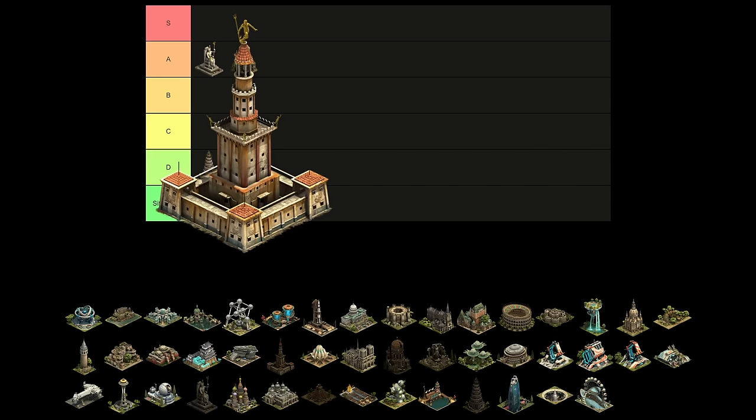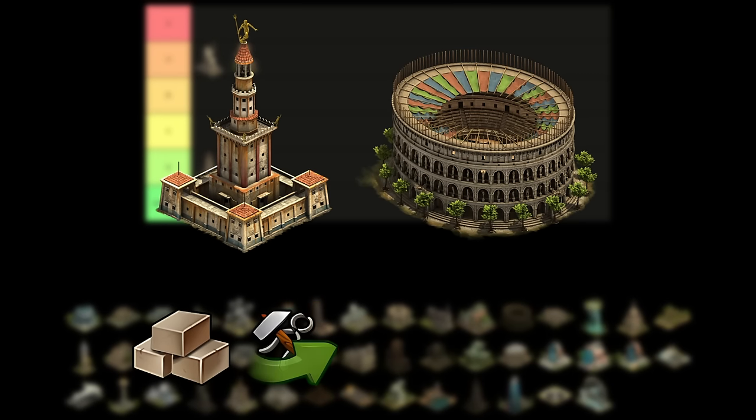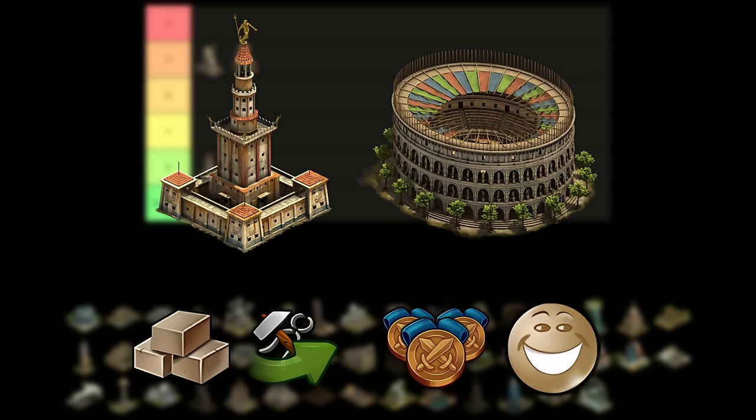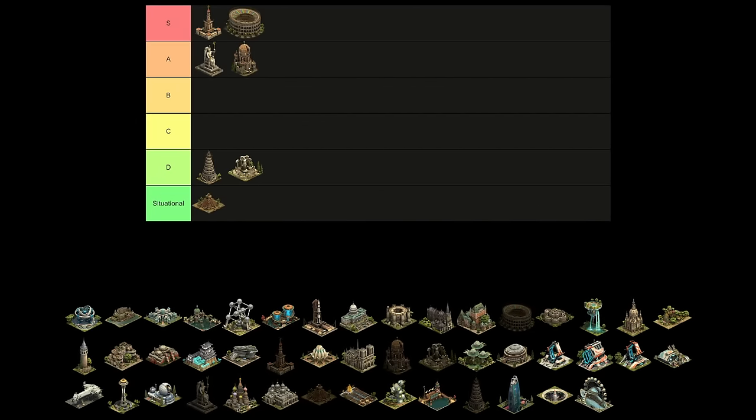In the Iron Age, we have both the Lighthouse of Alexandria and the Colosseum. The Lighthouse provides unrefined goods and a supply boost, and the Colosseum provides medals and happiness. All of these boosts are necessary for a healthy city, so they get to go into the S tier — just kidding, these are both low D.